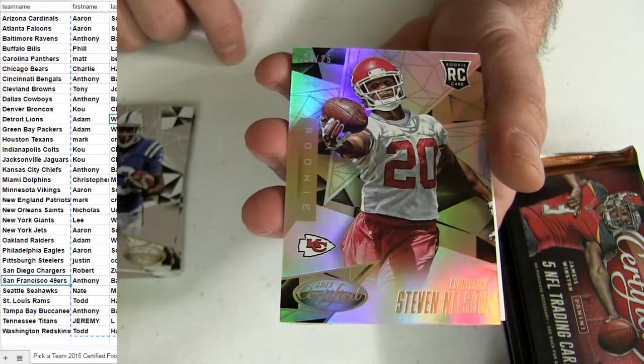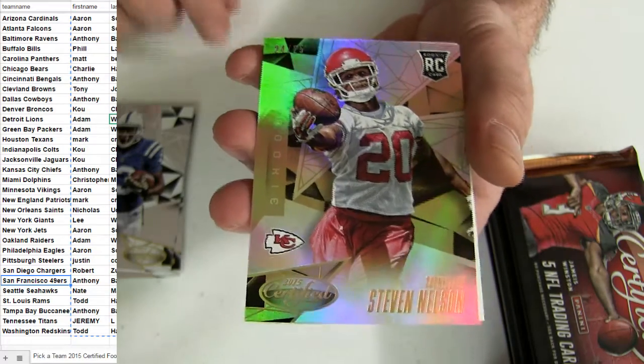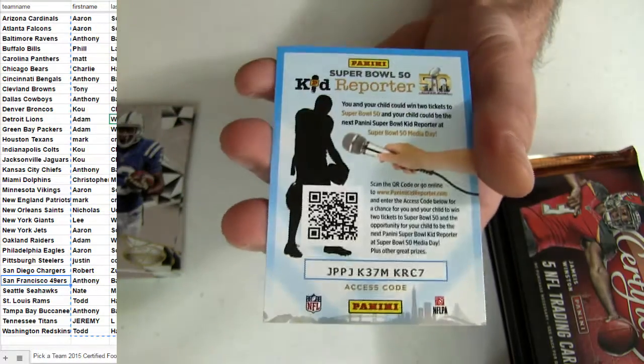All right, Casey short print — a 25. Got the Nelson. It's going to be an Anthony pickup. Got a couple shorties. All right, John Elway.